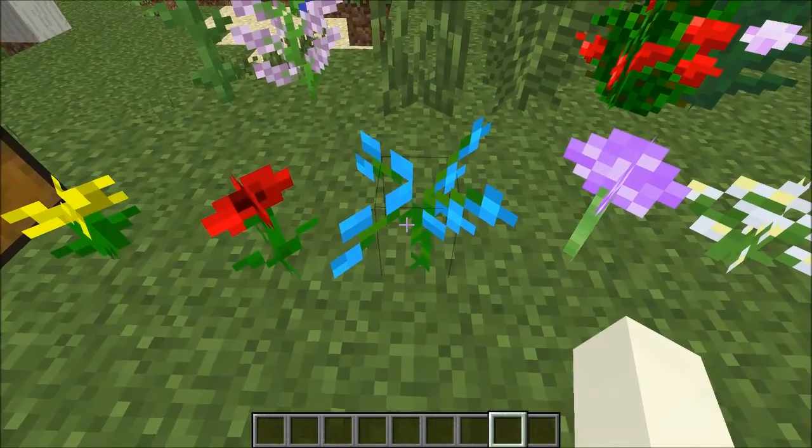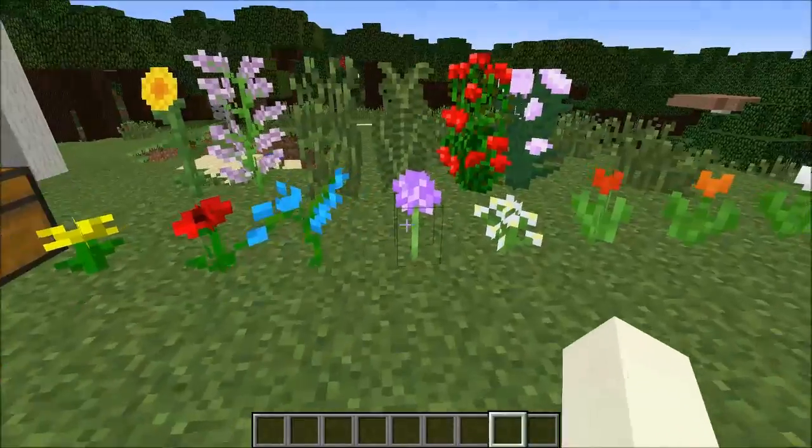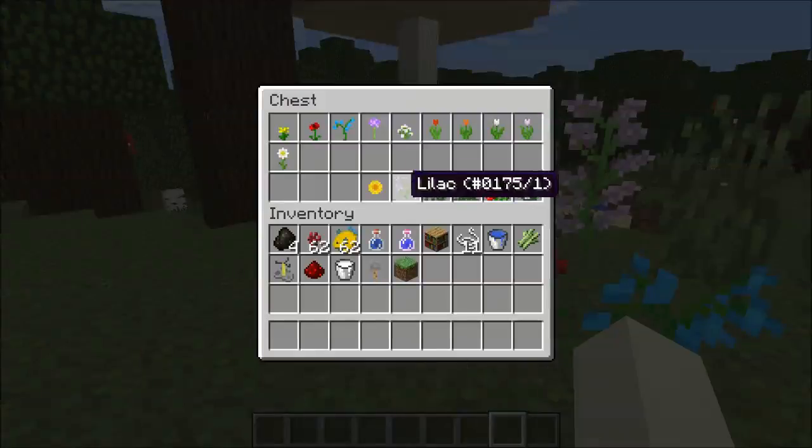I saw the blue orchard inside of a swamp biome, so you're going to go find those probably in a swamp biome. And this one is called an allium, I believe, if I remember correctly.